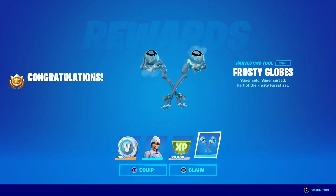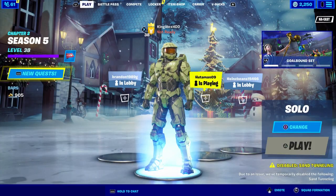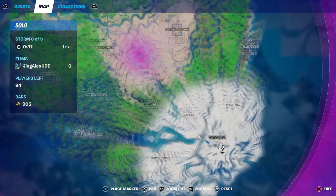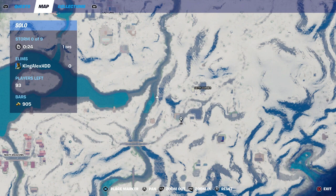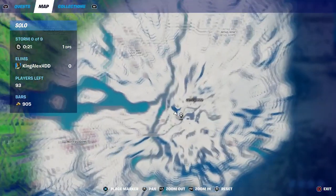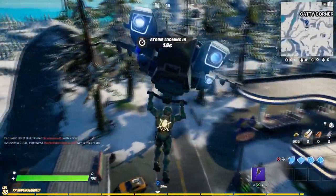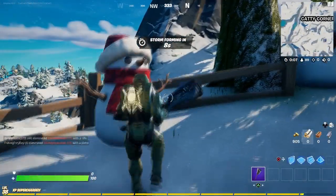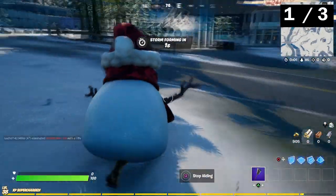So if you guys have not done the other challenge, I'm going to show it to you right now — in different matches. So it's pretty simple: just go and start up a solo. I'm going to show you step by step, and it's so fast. Once again, you're going to come over here to this location — Caddy Corner. You're going to basically come to this spot right here. Now, once you come to this spot, you will basically look around, and as soon as you look right here, you will see one of the Sneaky Snowman items. So just basically hide right here, and there you go — that's one out of three. Leave the game.